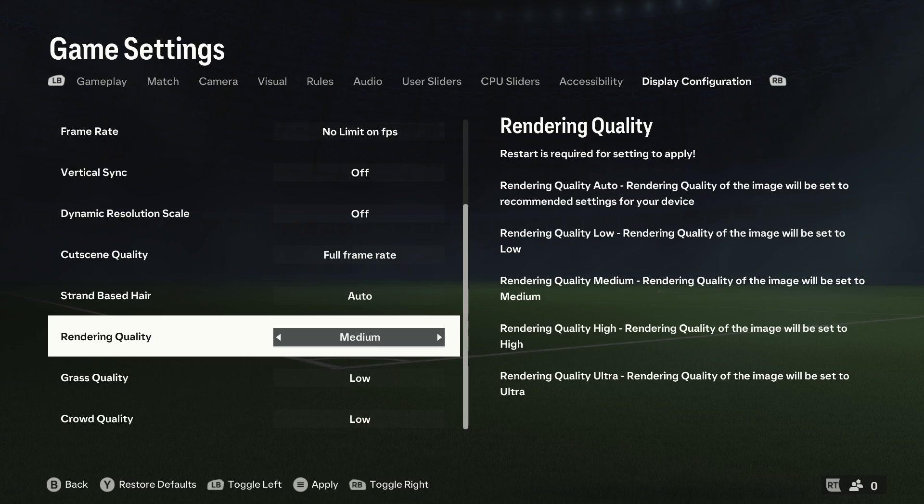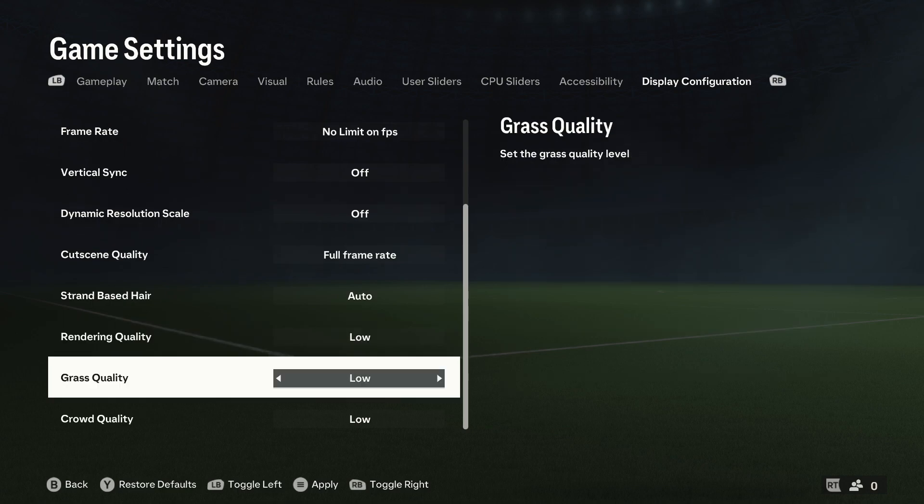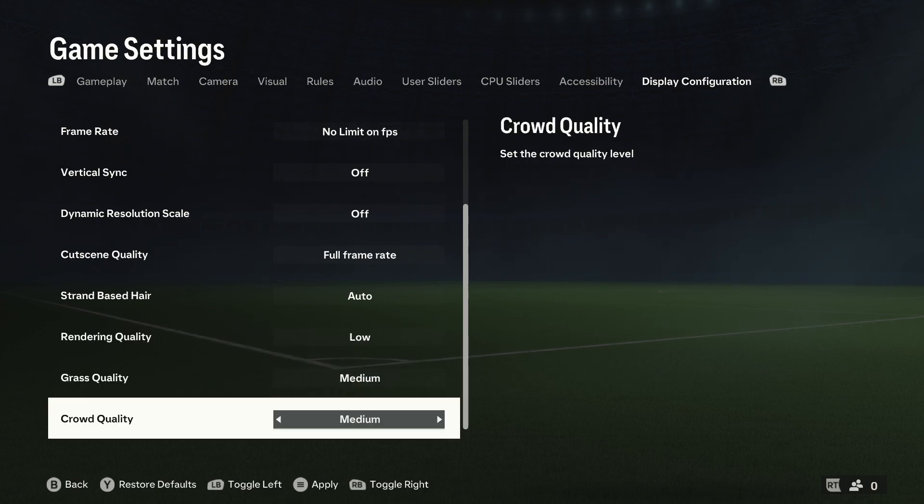Decreasing rendering quality should potentially have the biggest change on your FPS. If your PC struggles to handle the game, you'll probably want to set it to medium or low. If you don't really care about the quality of the grass and crowd, you can set them to low as well. However, if your PC handles it pretty well on low, you might also try setting this to medium.